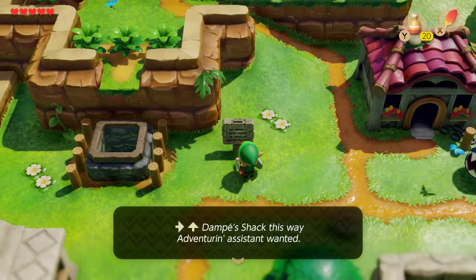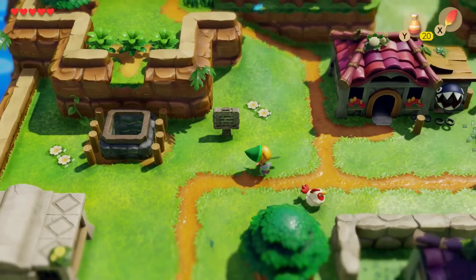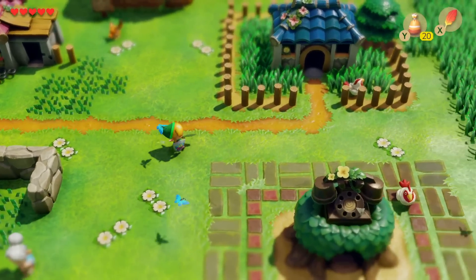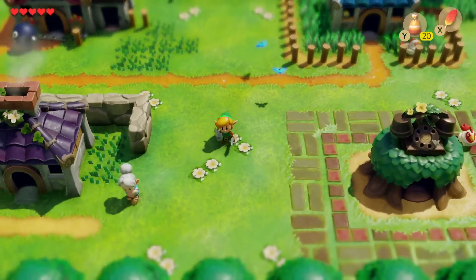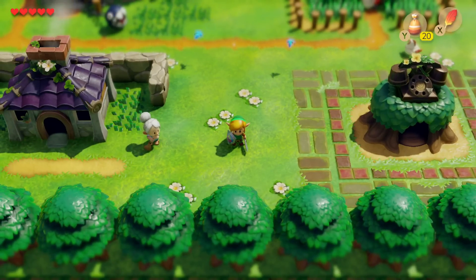One last thing I'm going to point out here in Mabe Village is Dampe's shack mentioned on this sign. That's kind of interesting, because Dampe was not originally in this game. What is he doing here? I'm not going to tell you now, but we're going to tell you a little bit later in this segment. Just a little bit of a tease. I think I've explored Mabe Village enough, and I'm going to go ahead and show something else.